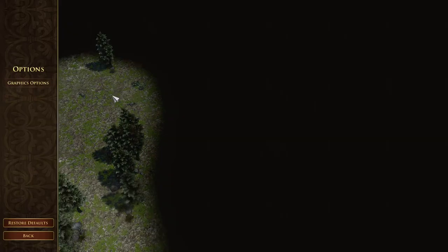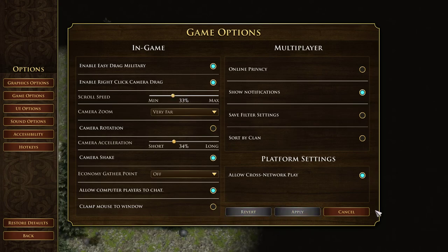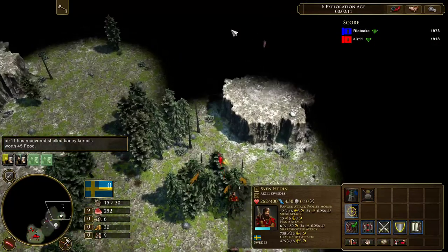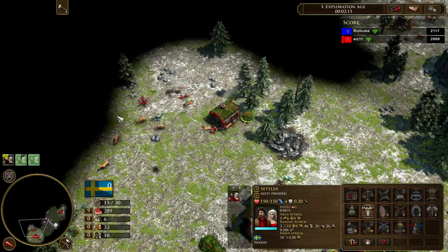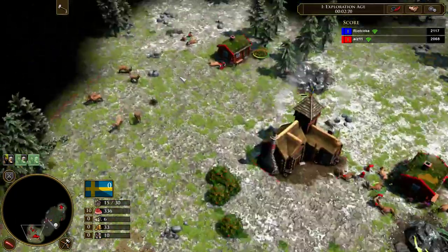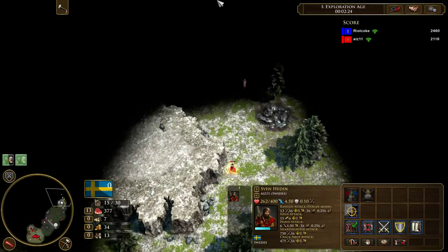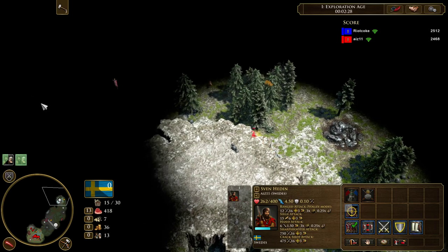I'll just change that option — game option, scrolling is a bit too fast. Start herding just like we learned earlier, because you gotta herd. That's how you become... I'm still only silver at herding, but maybe I can be gold with enough practice.